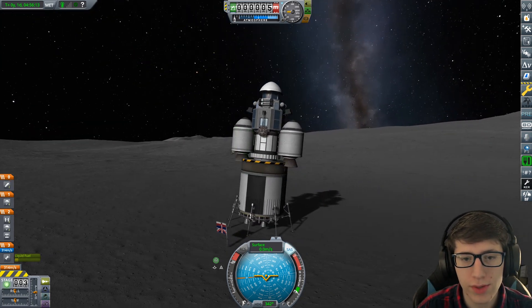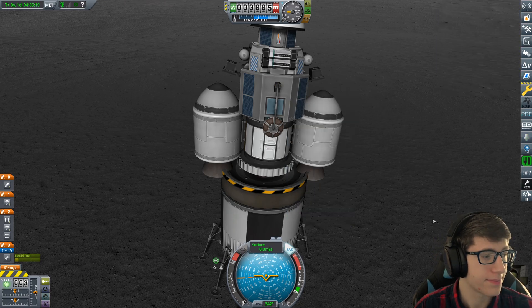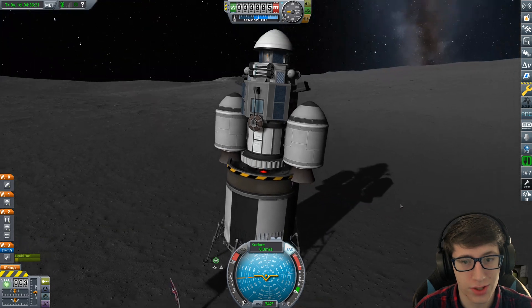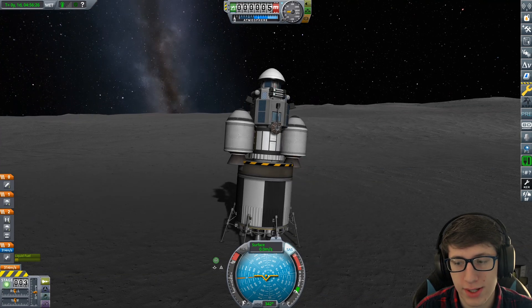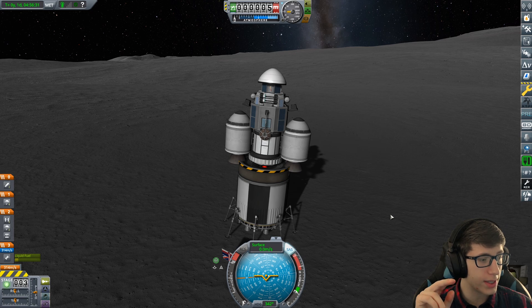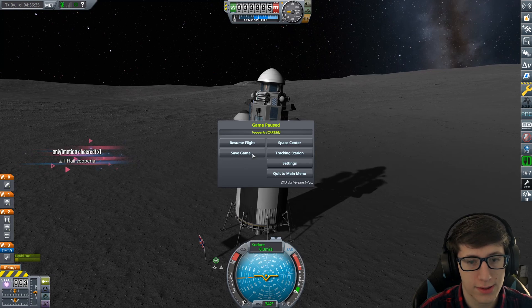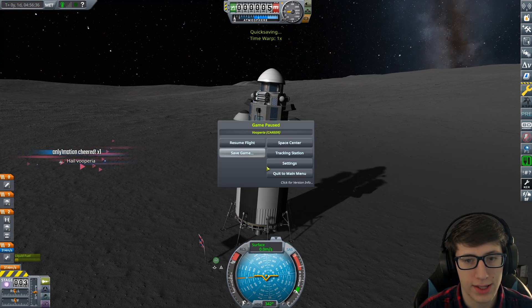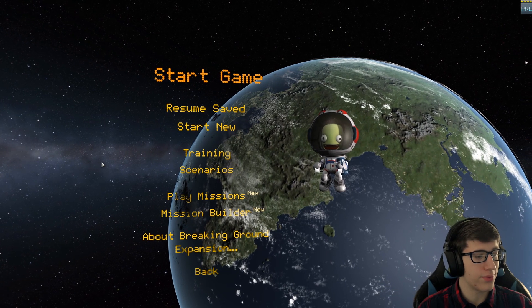So, guys, thank you for watching. We have landed on the moon — it was successful. The next stage is getting a base built and bringing some things to Valentina to help. We've got 90 days to get her some supplies. Thank you all for watching — leave a like and subscribe if you enjoyed. I'll see you all next time. Hail Vuperia — we landed on the moon!